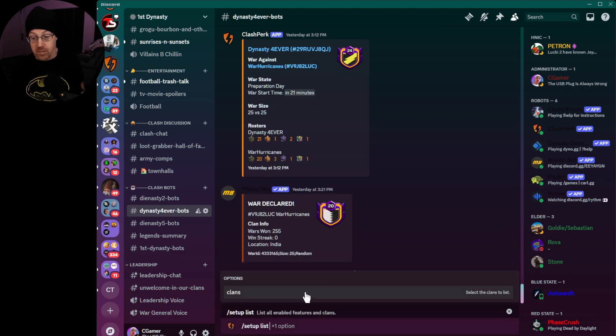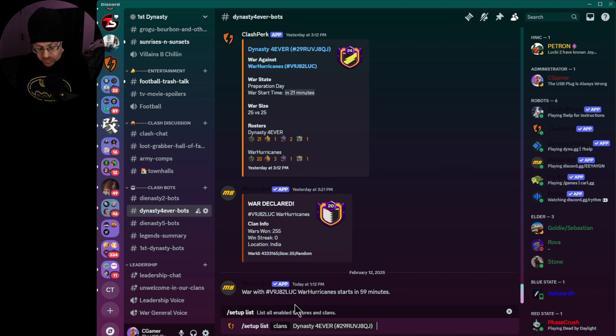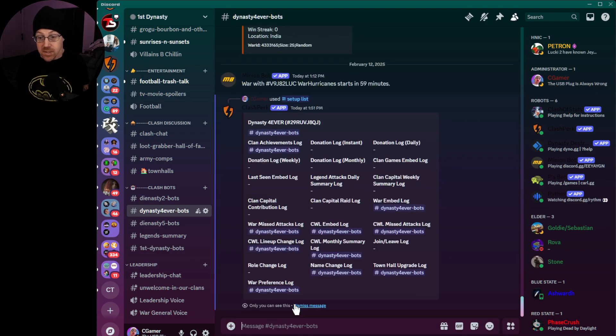Right now, being in the Dynasty Forever bot, we're going to choose that clan and get a full listing of all the logs that are active. Any information put out will go into the Dynasty Forever box channel. The current logs we have enabled are: clan achievement log, war missed attacks log, CWL lineup change, war preference log, CWL embed log, monthly summary log, name change log, war embed log, CWL missed attacks, and town hall upgrade log. Note that this information is only available to admins or those assigned roles that can access bot functions.